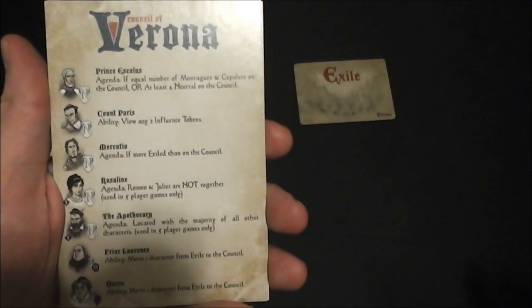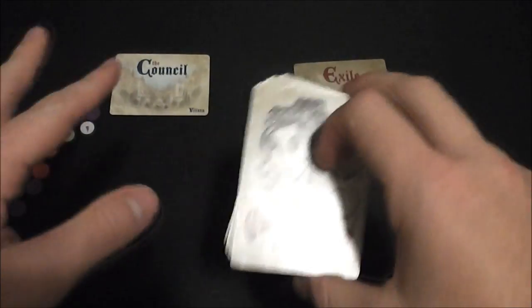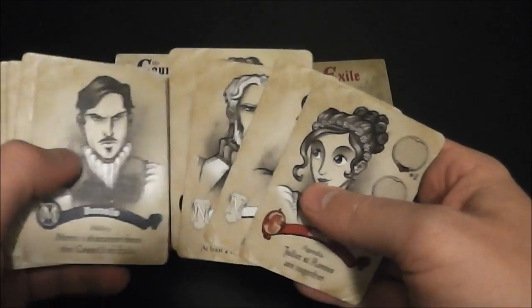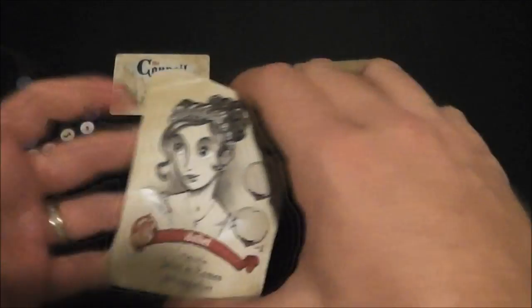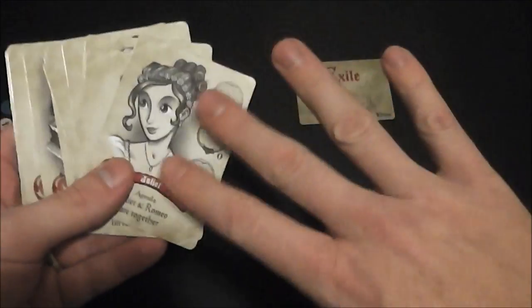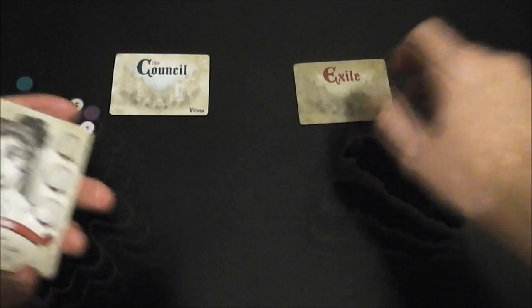To start the game, before you actually get to playing any cards, you're going to go through a draft phase. That's going to vary based on the number of players, but basically you're going to end up with 4 or 3 cards, or maybe even 5 in your hand, and you're going to try to plan your strategy. For a first play this can be a little difficult, but thankfully the game only takes about 10 minutes. After you've drafted your cards, you're going to start playing cards out to either the council or the exile.